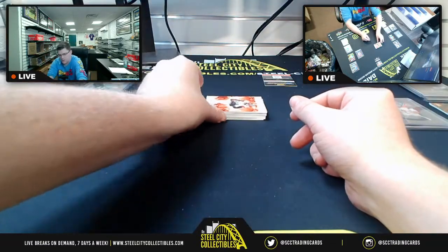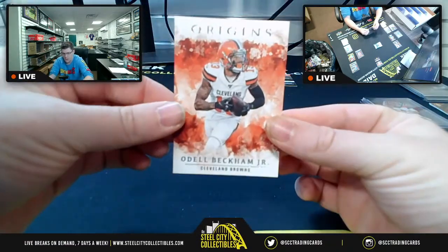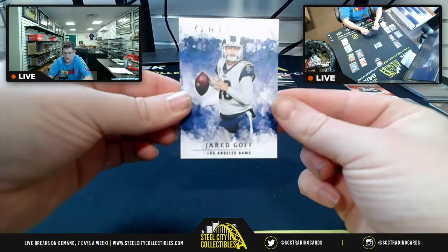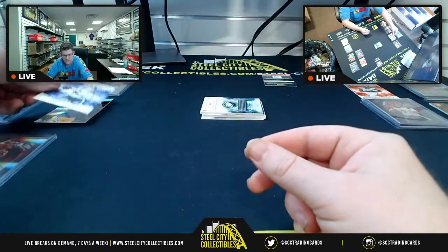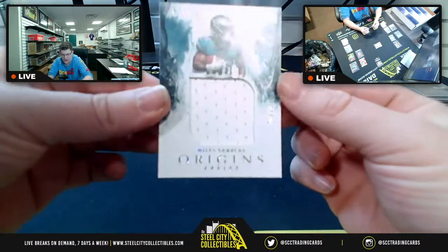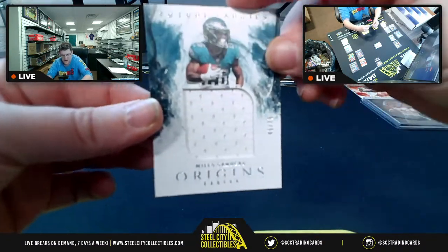Continuing along, we have Odell Beckham Jr. for the NFC, then Jared Goff out west, and a nice jumbo patch — Future Fabrics, 45 of 75 — for Miles Sanders.